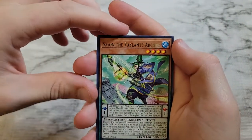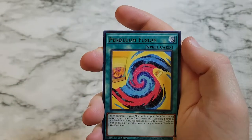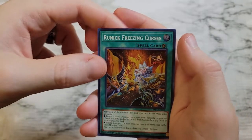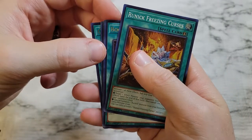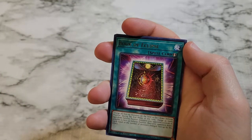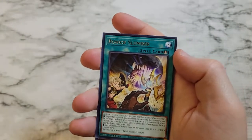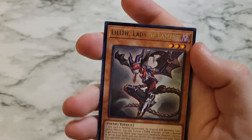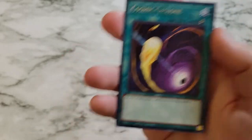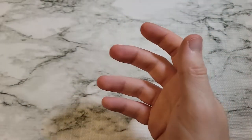We got Scion the Valance Archer, Pendulum Fusion again, and Runic Freezing Curses as a super rare — so that's three deep — Book of Eclipse. We've got Runic Slumber, Lilith Lady of Lament, and Cosmic Cyclone, which is also available as a collector's rare in this set.